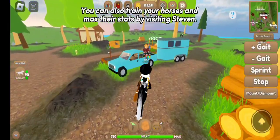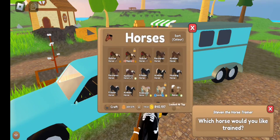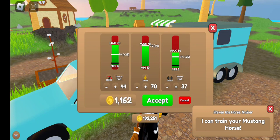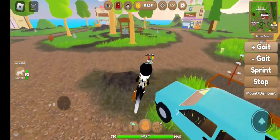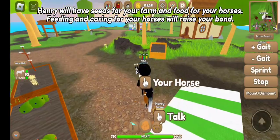You can also tame your horses and max their stats by visiting Steven. Some horses have naturally higher stats than others. Henry will have seeds for your farm and food for your horses. Feeding and caring for your horses will raise your bond.